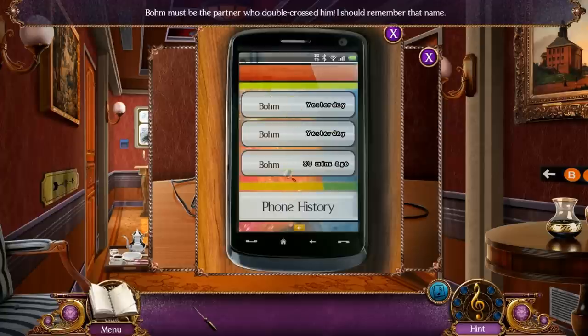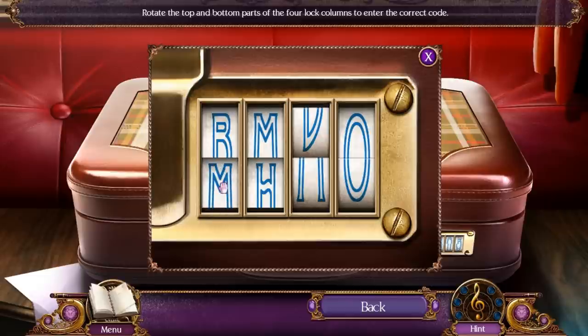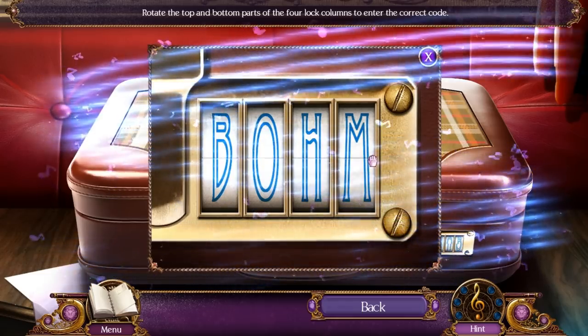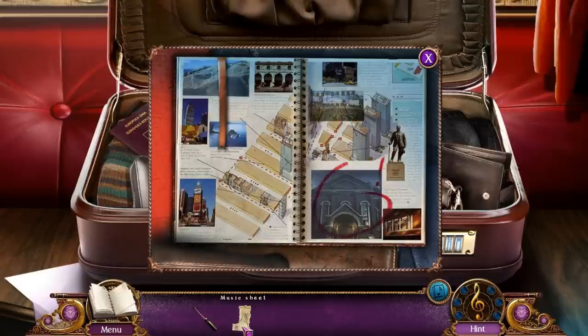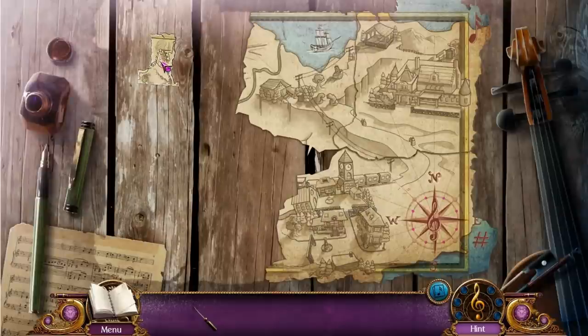And BOHM — B-O-H-M. That is the person the thief has been contacting, and it also happens to be the code for his briefcase. He named the briefcase after his partner? Kind of strange. There we go. We find some passports, and more importantly the music sheet — and the map on the other side of the music sheet. So we can use this on our map. Looks like our map is almost done — one, two, maybe three more pieces?